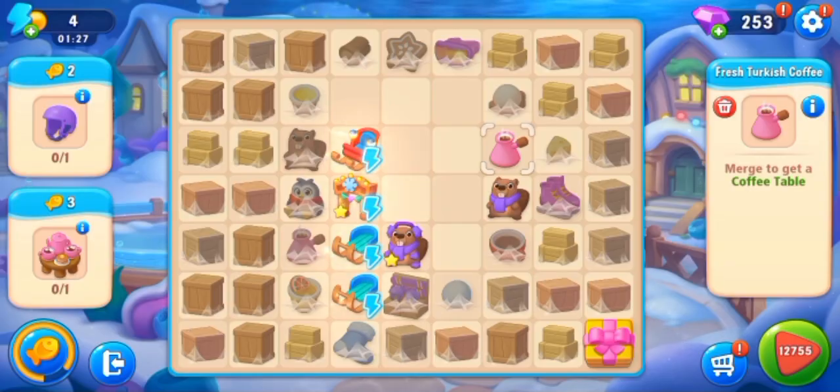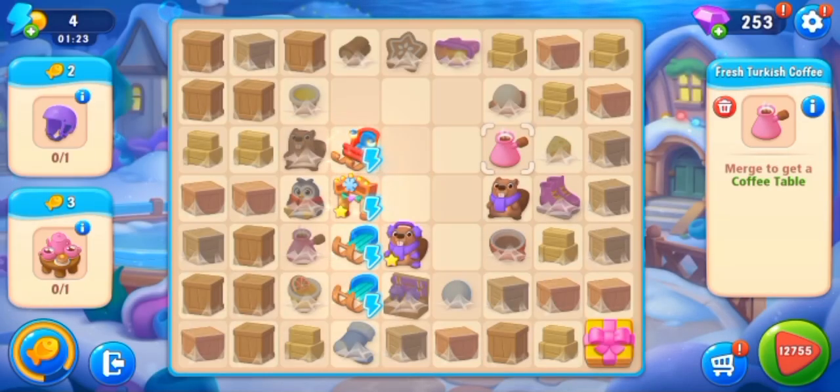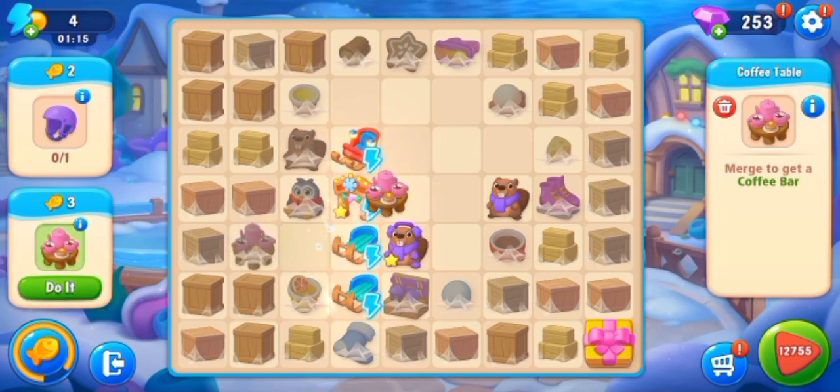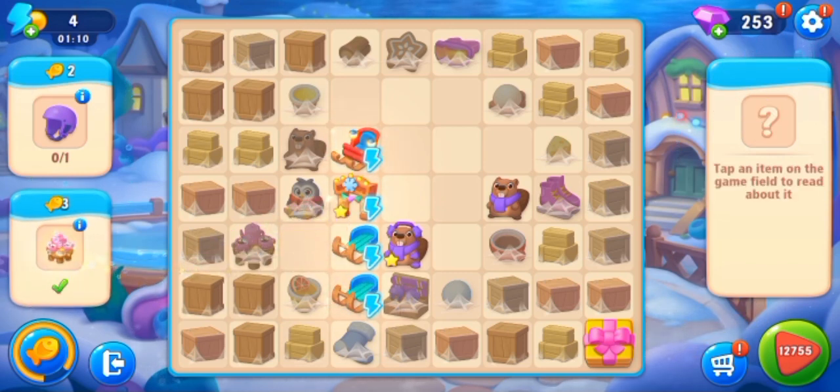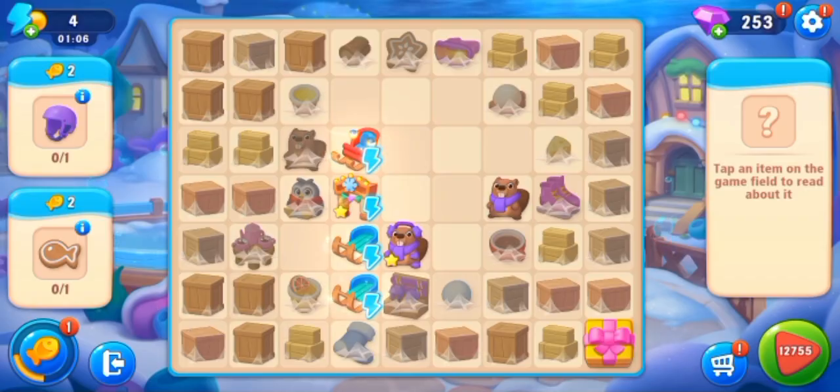Coffee table is our new task — we have to get a coffee table. Fresh Turkish coffee — merge with another Turkish coffee to get the coffee table. Do it. And now here is our new task.